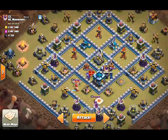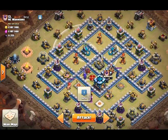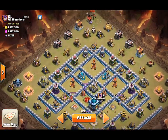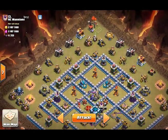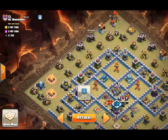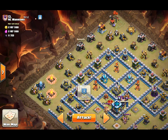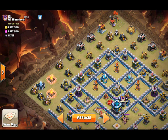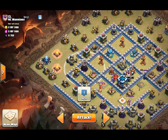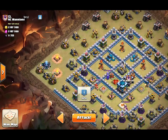What I see here is two heroes right next to each other along with the Eagle and Inferno Tower and Scattershot. What I want to do is take out the top portion — I'll probably bowler bounce the cannon to the mortar. Then queen walk around here, starting around here, and hopefully she'll go this way, take out these defenses and end up on the Wizard Tower where I'll place a jump spell. I'll funnel this with probably a wizard.